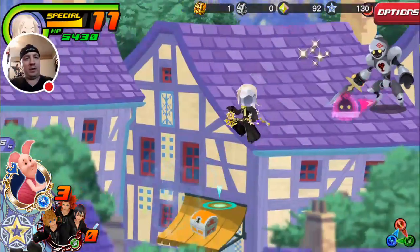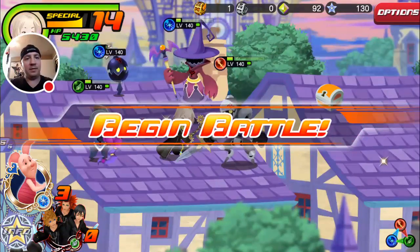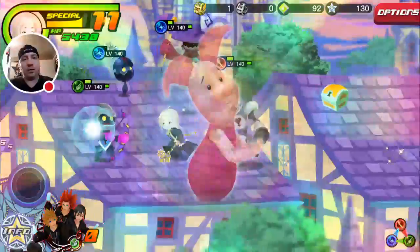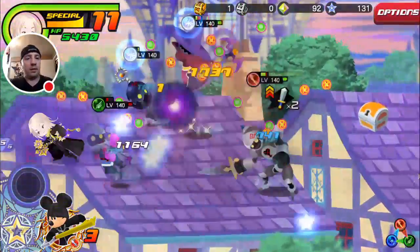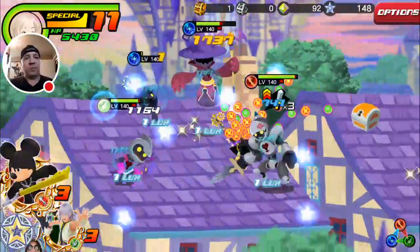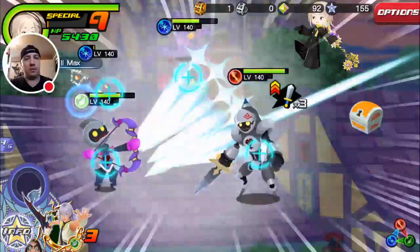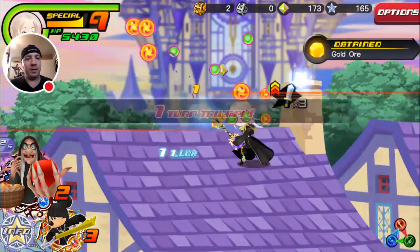We're at 11 gauge, so we jump down, grab the SP chest, back at 14, and take on the next group. Same setup as last time — use Piglet on the Archer, hit off that one, then Black Coat Mickey goes off and we knock him out.